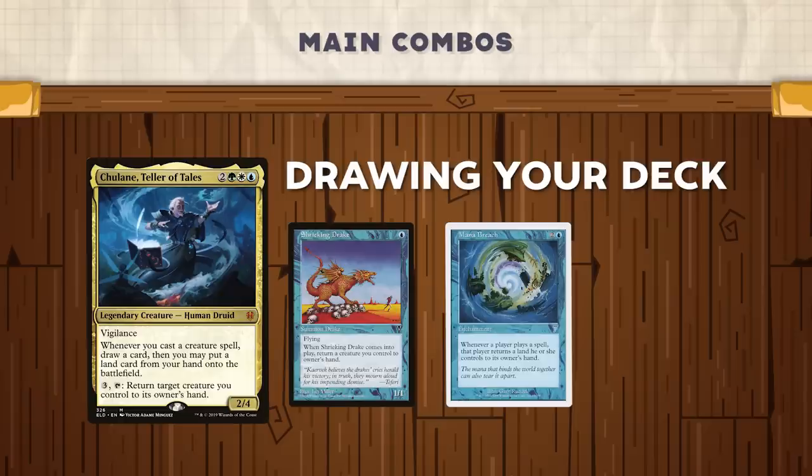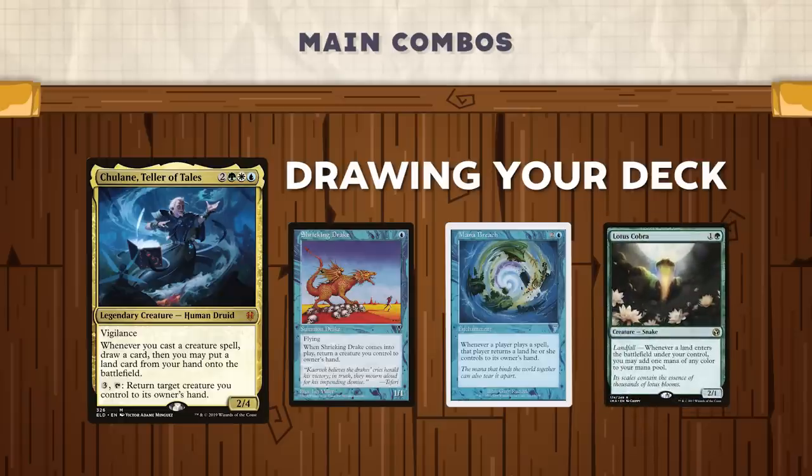This won't net you any mana on its own; however, if you happen to hit a card like Lotus Cobra and you're able to cast it, every time you replay that land you'll be generating one mana, and that will get you enough mana to get started and win the game once you have your library in your hand. That's one way to draw your deck, but there are many more.